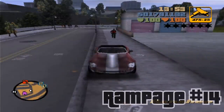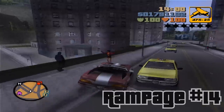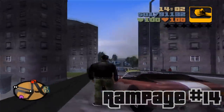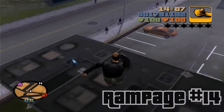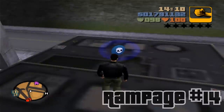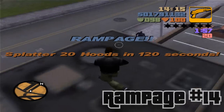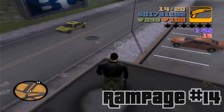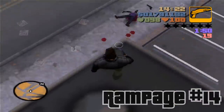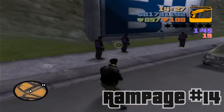So right there where you just saw me start this video, you're going to go ahead and grab a vehicle, go through here, and stop your vehicle right here. When you look down, you're going to see this other roof — go ahead and jump onto it. This is where you can find the first rampage of this video. You've got to get 20 hood members with a shotgun. This is a pretty tricky one — I know you can probably get them from up here, but I don't think they spawn too much, so you're going to have to go down. And remember, you have a time limit.